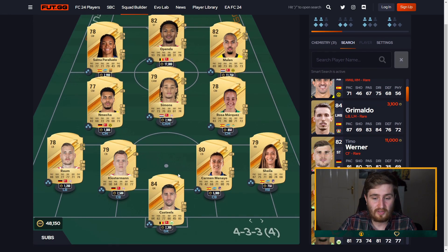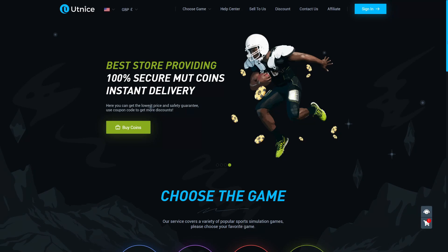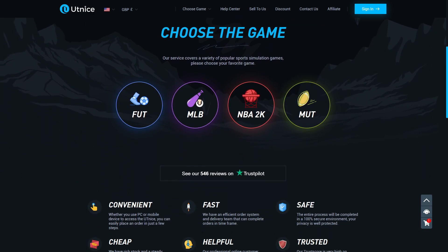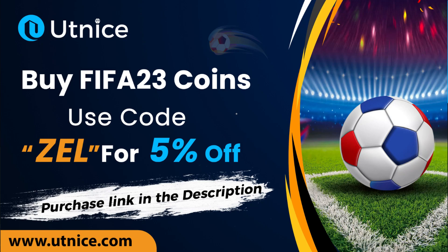Are you sick of getting out-teamed on FIFA? Want more coins to build that god squad you've always been dreaming of? Check out utnice.com — the best place to buy coins for FIFA 23. They're simple and easy to use. Use code ZEALOT at checkout for a five percent discount. Check out utnice.com today.